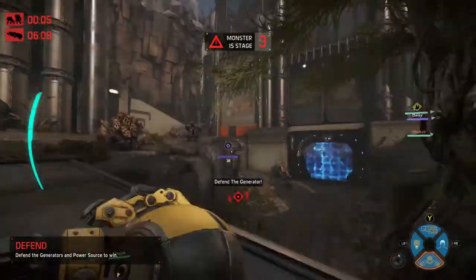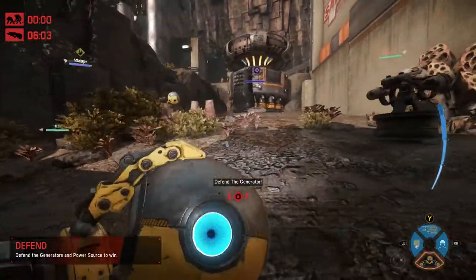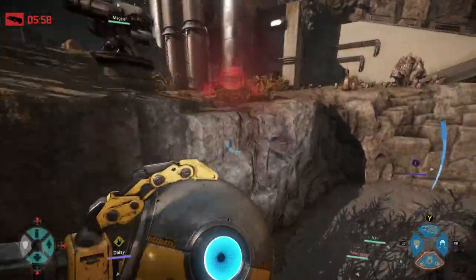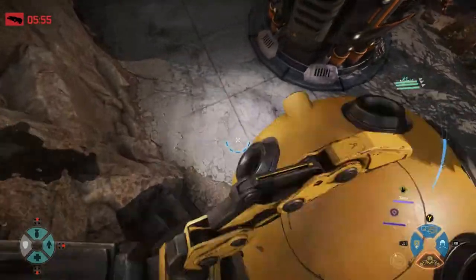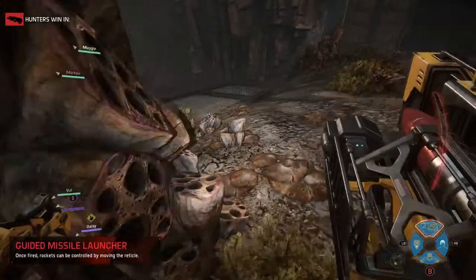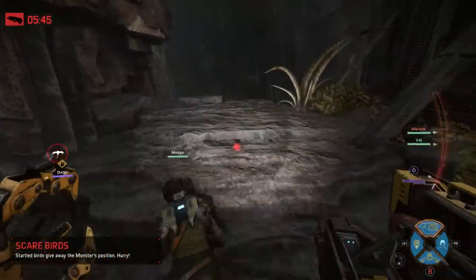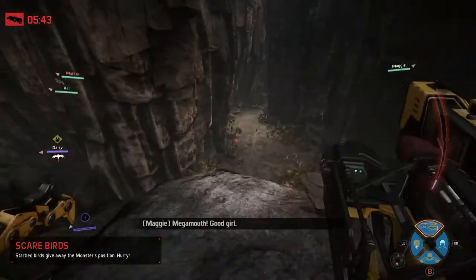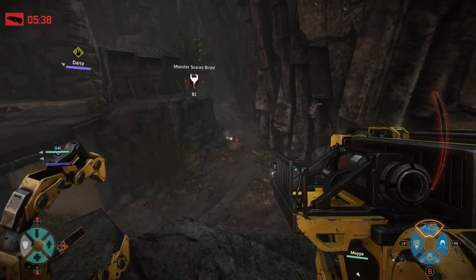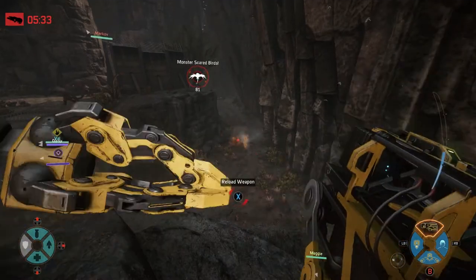Here we are in Defend. You're going to start off just like this — run to this side of the generator. Go 1, 2, 3, jetpack up here, 4 and 5 turrets placed. This means that no matter where the minions come from, you are going to have coverage with those turrets, and you're going to finish that mastery extremely quickly. As you can see they're right over there — let them do their business, they will handle most of it for you because they're going to run right up to your turrets.